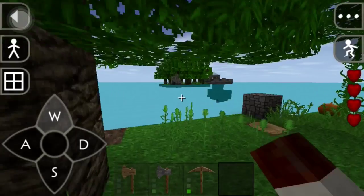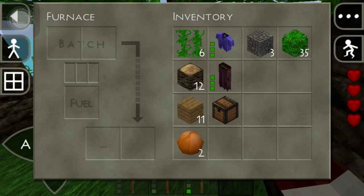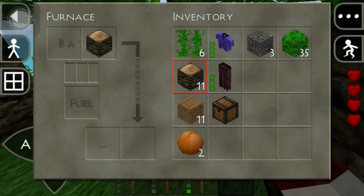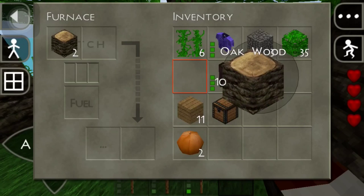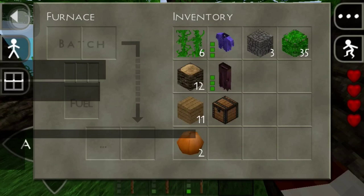Place it right here. This might be the island we stay on, but we'll check the other islands too. I think that's food right there. Let me get more wood — put all that in there. Wait, why is it not cooking? Am I doing something wrong? Hold on, let me check this out.